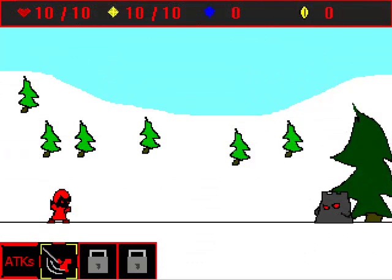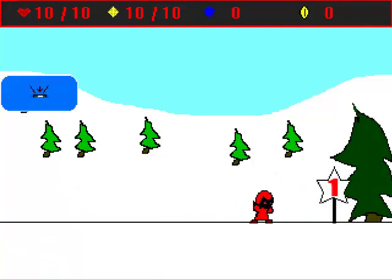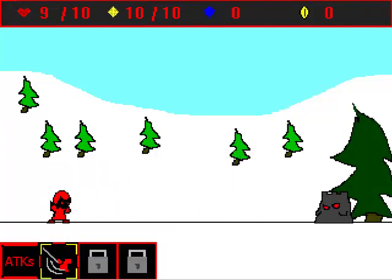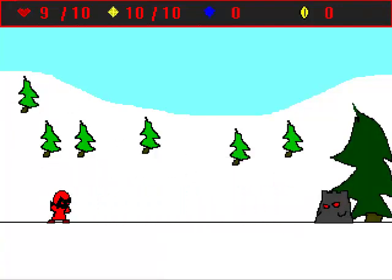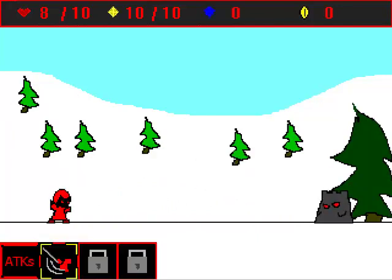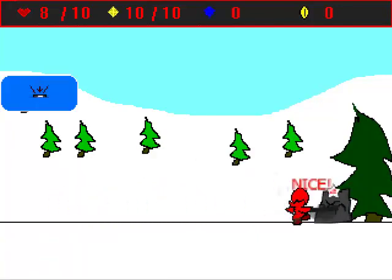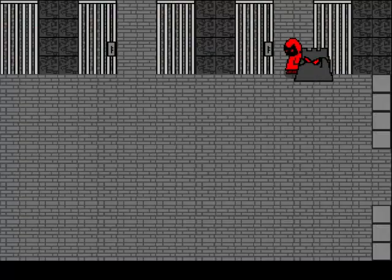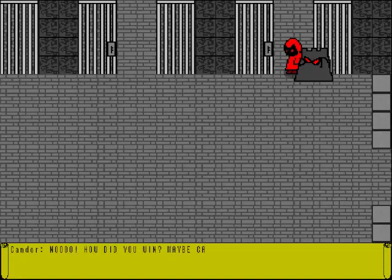I changed the battle stance so he's more of a battle-ready stance — that's the main change for the battle. I'm planning on doing a bunch more to make it more fluid. I also made it go faster and perfected that, so then Kandor runs away like he usually does.